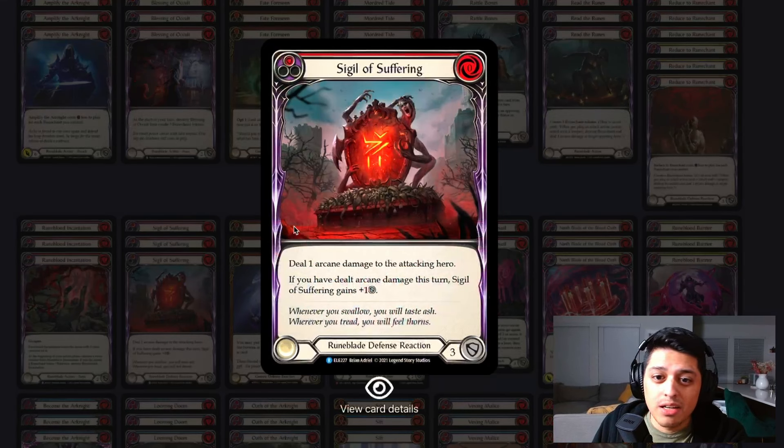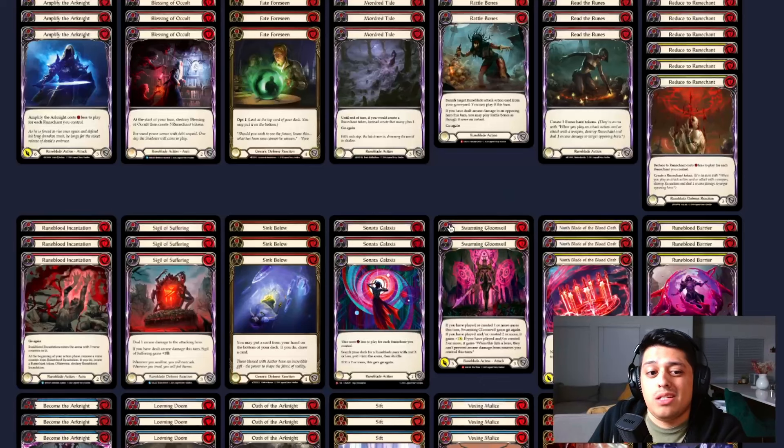Sigil of Suffering — we're running three because it acts like a yellow Reduce to Runechants in that it blocks for three. It doesn't create you a Runechant, but it threatens to deal a single point of damage unless your opponent pitches into arcane. If they don't, this actually blocks for four. I've killed my opponent with a Sigil of Suffering because they were at one life and just couldn't pay for it. If they take the damage, this becomes a free four-block — fantastic defense reaction.